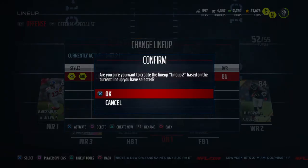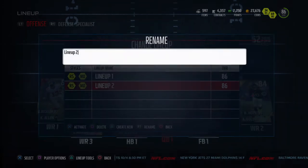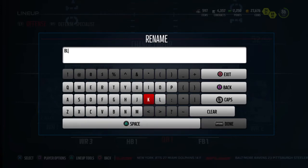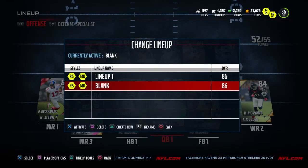Once you're on this screen, hit triangle or Y depending on what system you're on, and it's going to create Lineup 2 for you. With Lineup 2, hit R1 or RB depending on your system and go ahead and rename this lineup. I decided to rename my lineup 'blank' because that's essentially what it's going to be — a blank lineup with no players in it.